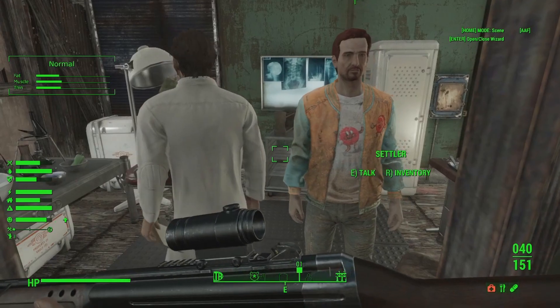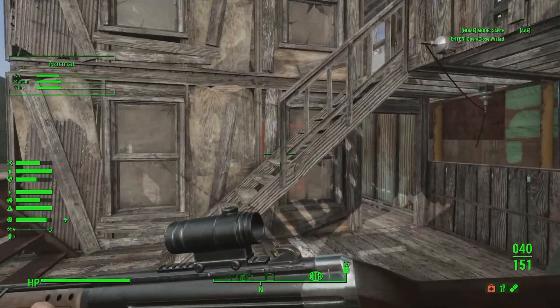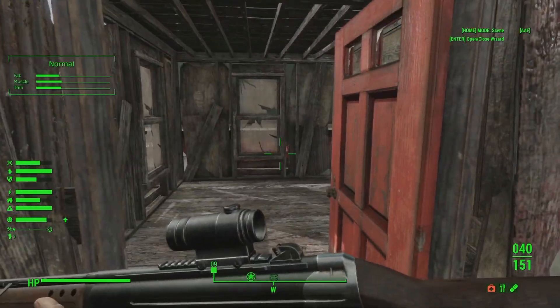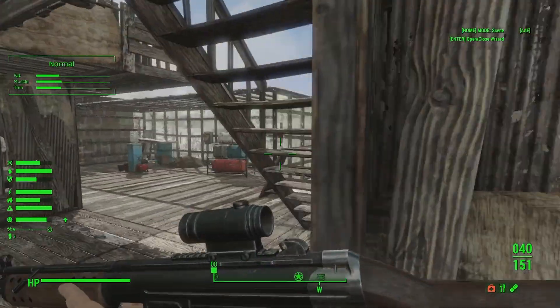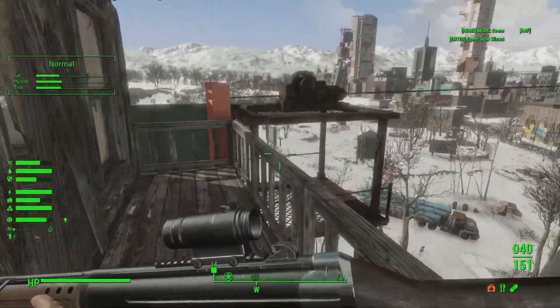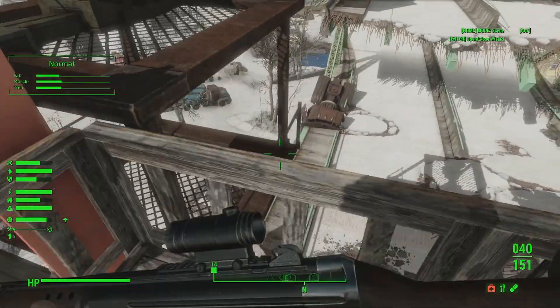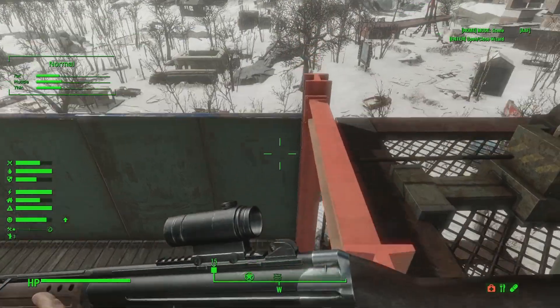We have a doctor here. We have four residential rooms and these are vacant at the moment, as you can see. This is a custom settlement that I built in the Creation Kit. I added this moving platform here — I need to do some work on it.